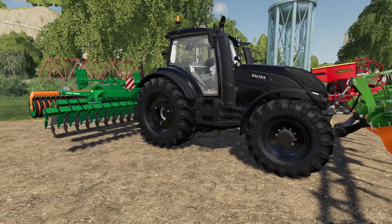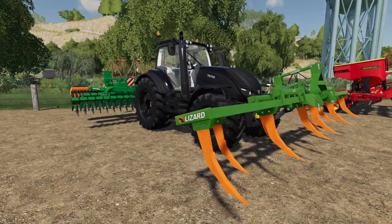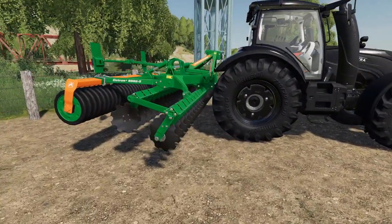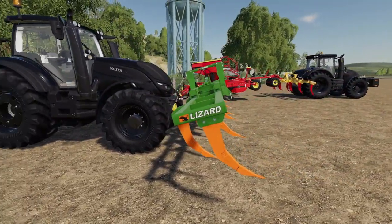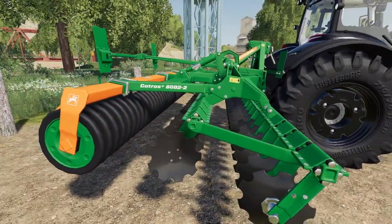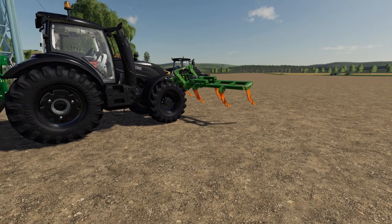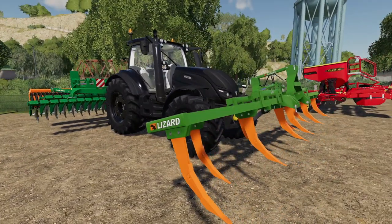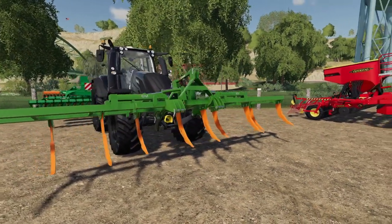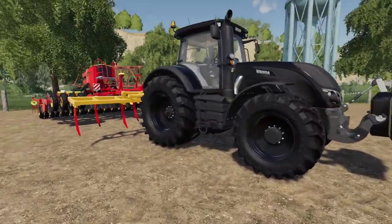The next setup I've got is the Amazon Catros 6002-2. With this we are plowing in the front and cultivating in the back. If we really wanted to swap this up, we could put something else in the front — you could hook the subsoiler up here and then hook the Catros right behind it. Let's say you've got a front slurry tank for whatever reason; this would work perfectly for that. One of my favorite setups — this plows and cultivates at the same time, essentially making it a subsoiling machine.